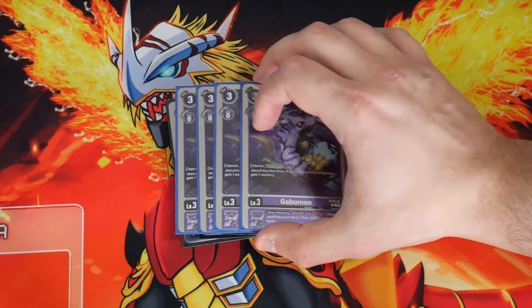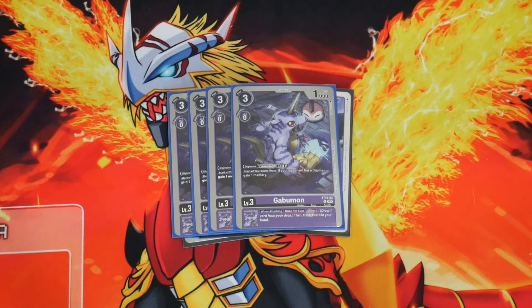On to the rookies, we're playing 4 copies of the recent starter deck Gobamon — the one that when attacking, once per turn, draw 1, discard 1. It also gives you a starter main phase gain of memory if you're playing on Degemon, which is pretty cool to have.